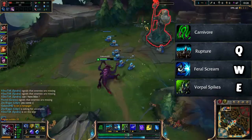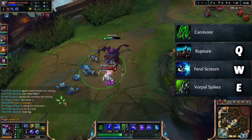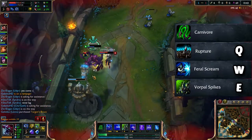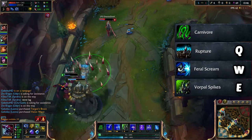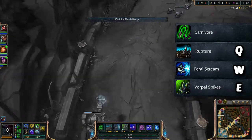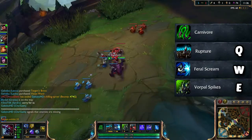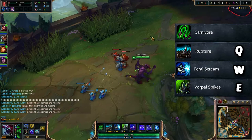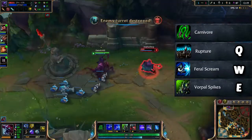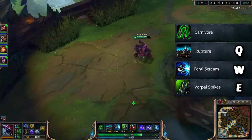Vorpal Spikes is a toggle ability, meaning you can turn it off and on - it's not a passive. What it basically does is fire out spikes dealing AP damage to every opponent you are attacking and to opponents behind it, including minions and monsters. You can turn it off when attacking a turret and your enemy is standing behind it so you don't take turret aggro.